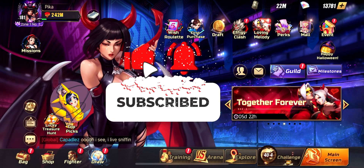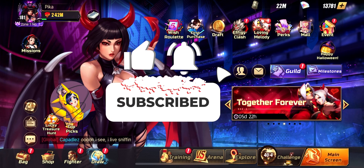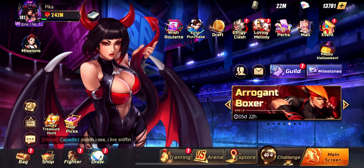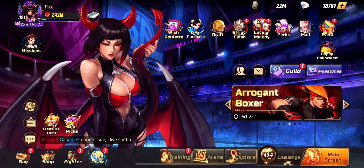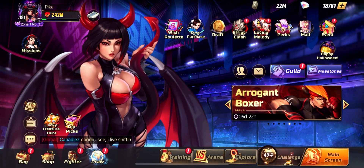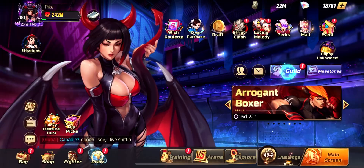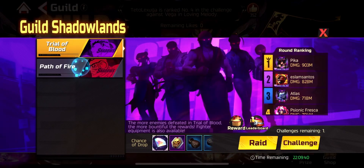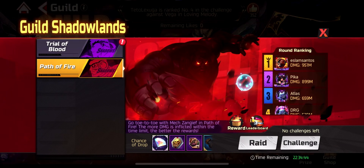Hey guys, welcome back to the channel. In this video, we'll be talking about and showing the community challenge that has been done by Hazing. I will explain the rules and show you my run. The run is on the Zangief boss in the guild, which is the Path of Fire.